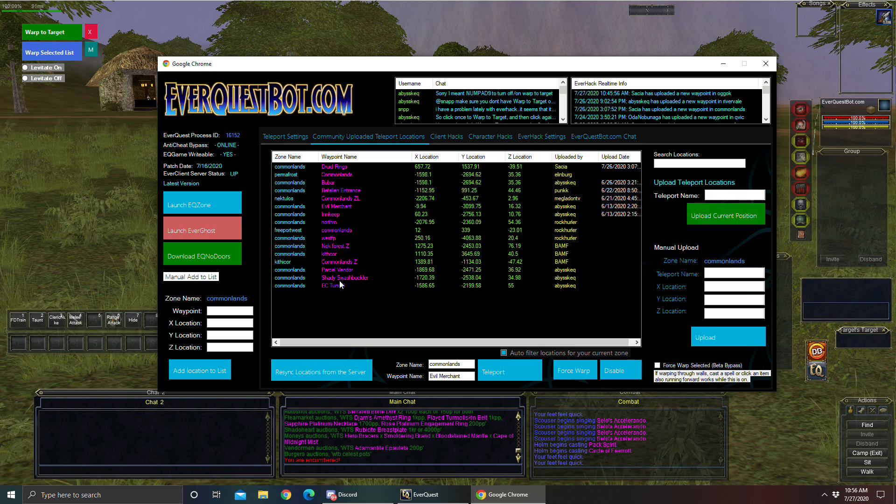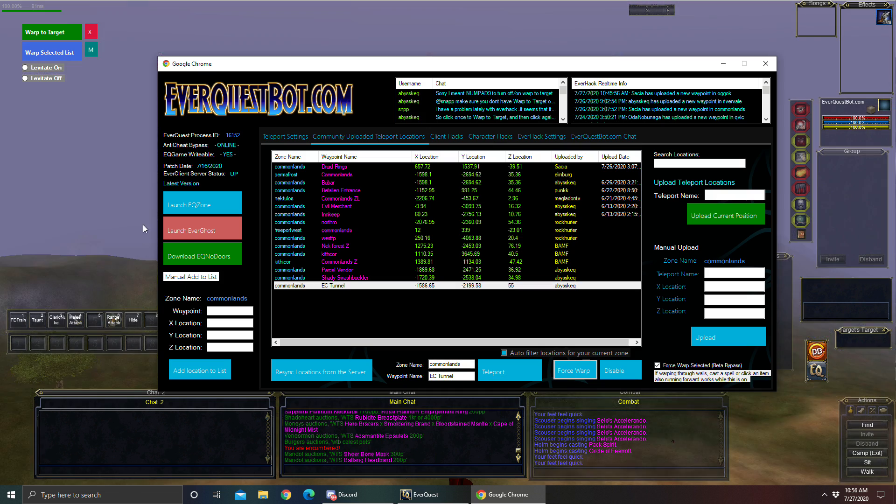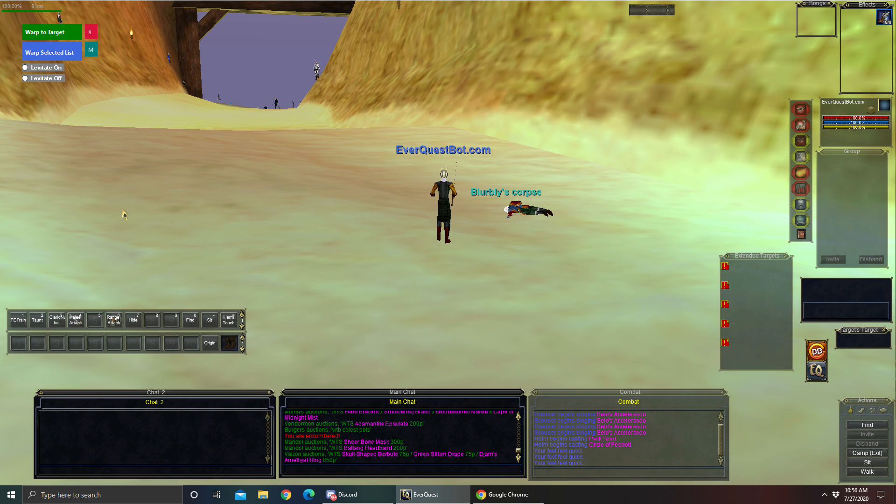I'm going to go ahead and warp to the tunnel — boom — and I'm immediately there. I actually got there without even clicking on my clicky item.